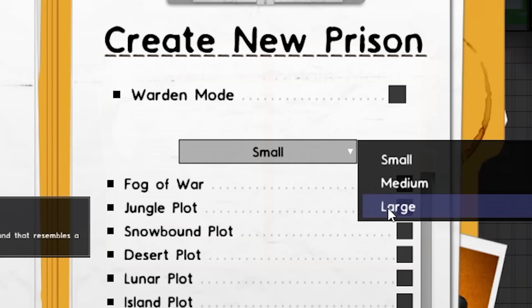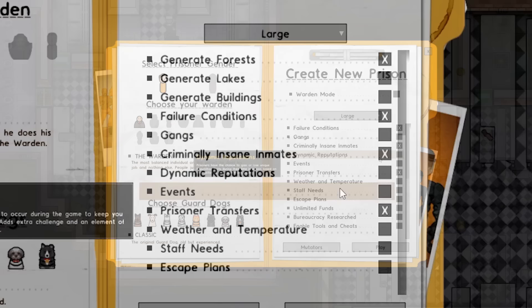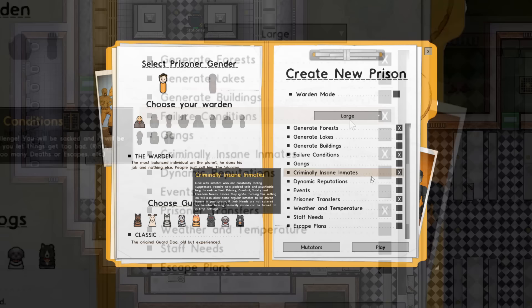Naturally, we're going to go for a very large plot. We're going to disable the fog of war because it'll get in the way of everything we're trying to do. I will, of course, enable failure conditions — there's not really going to be any. You can enable whatever you like because it's not actually going to affect the game in any way, shape, or form, because we won't have any prisoners.